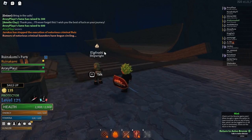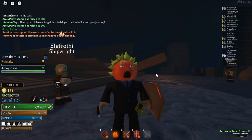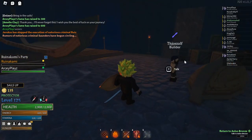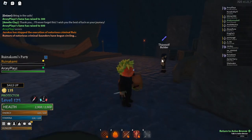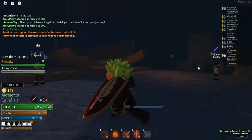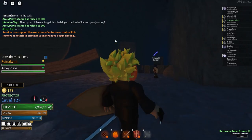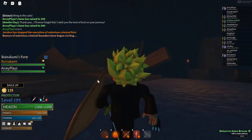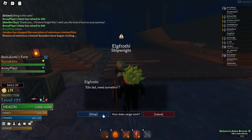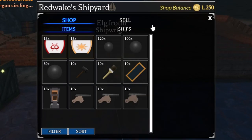Shipwrights are basically where you can use your ship, buy ships, buy ship parts, repair your ship, and redock your ship. Builders, on the other hand, you basically make stuff with them - I'll be showing you when they become useful later. First, you want to talk to the shipwright, and when you go to the shop, you get this screen with all the parts you can buy.